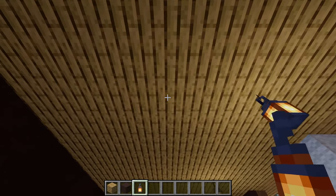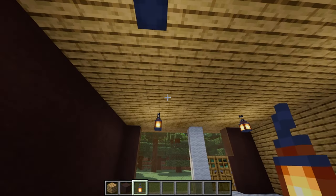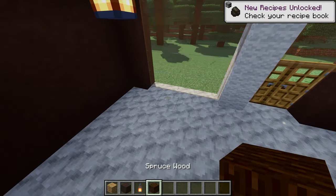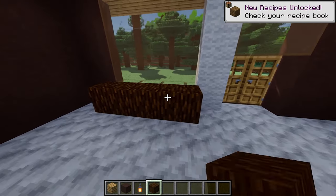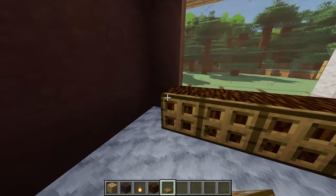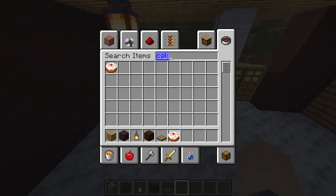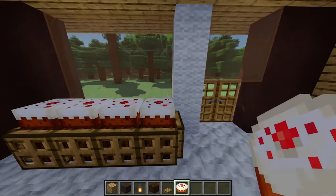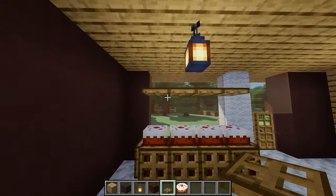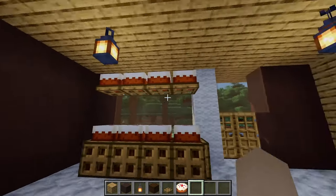Leave a gap of four, place another lantern, another gap of four, then another lantern. Next, grab some spruce wood and place four in a row, then grab some trapdoors and place them going all the way around. On top, add four lovely cakes. Moving back to the trapdoors, on the third block place another four going across, then another four cakes — giving us a nice little cake window display.